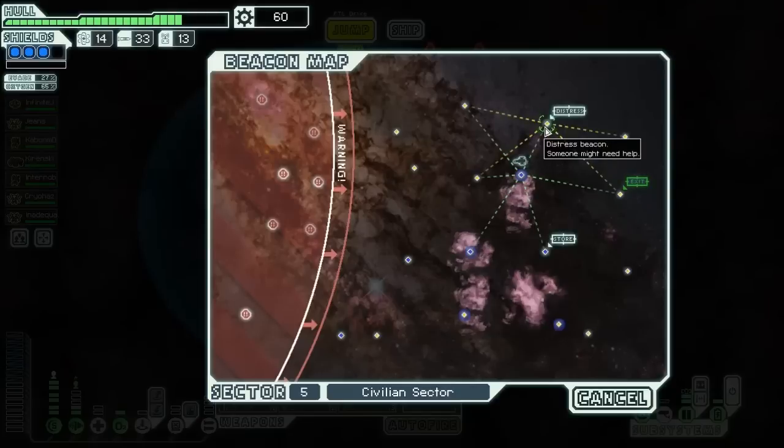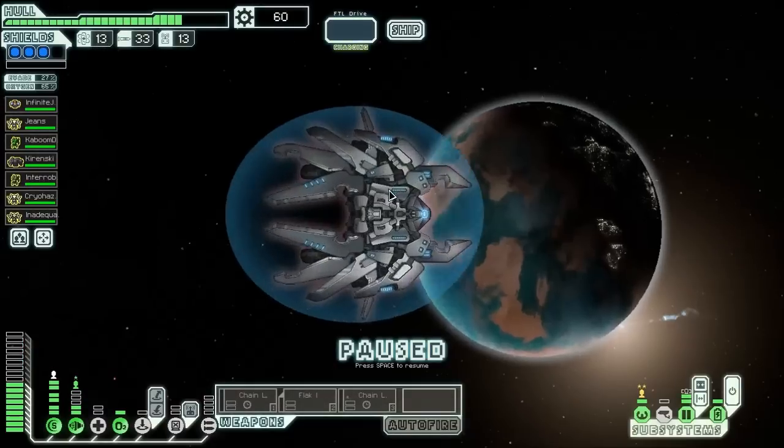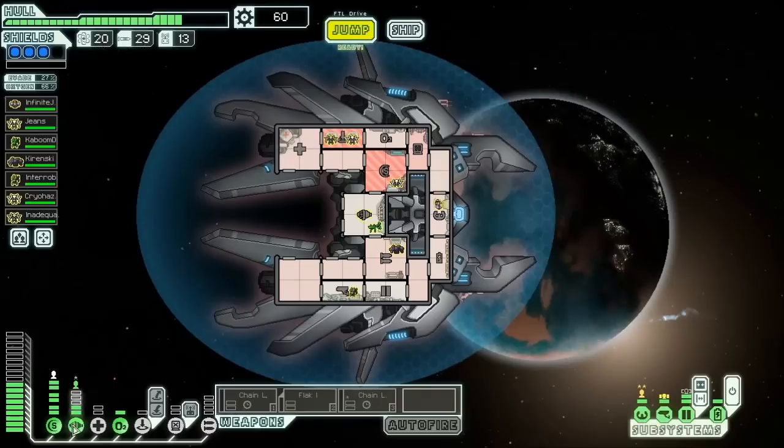There is a distress beacon here, but I think we want to wait to go to that — we have time to hit these other nodes first. We can get 7 fuel for 4 missiles. Yeah, sure, that's a pretty good deal. We're not using missiles. We can also fully power our stuff now that we're out of that ion field. That feels a lot better.